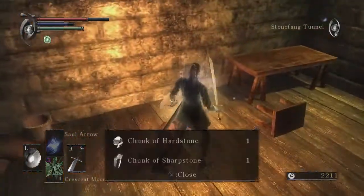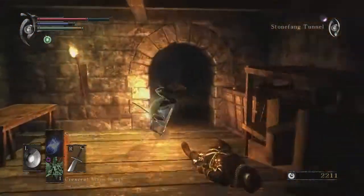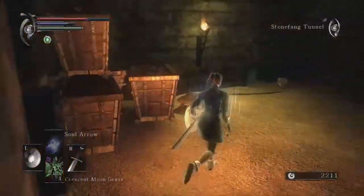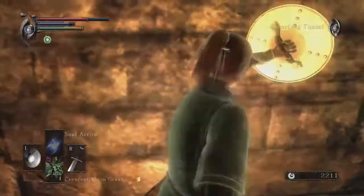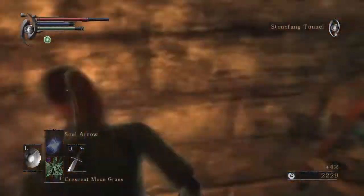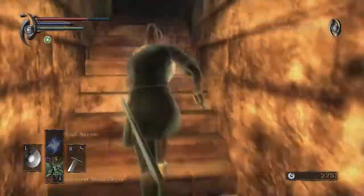One more grass. Shard of clear stone. Chunk of hard stone. This place is rife with upgrade materials — it's telling you to upgrade your weapon if you haven't done so already.